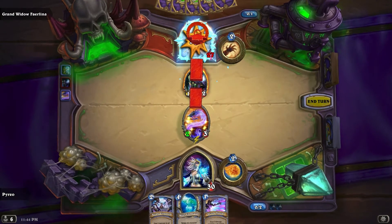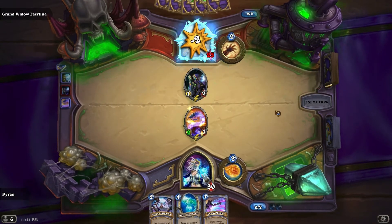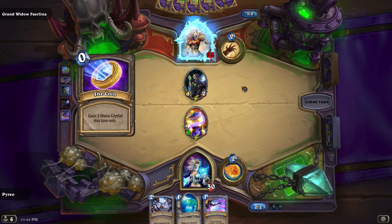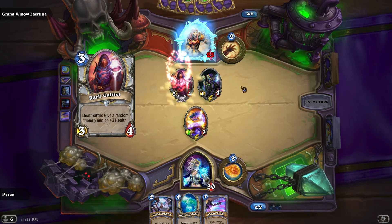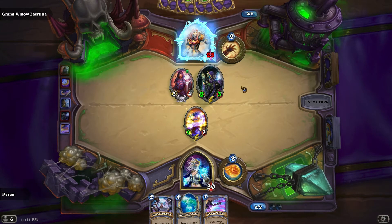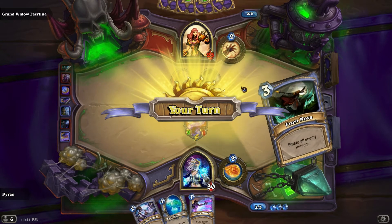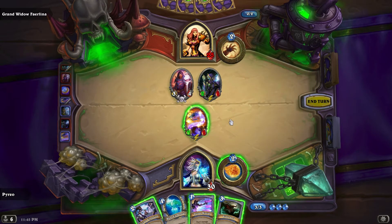That's all there is to it — you just gun after her and hope that you attack her faster than she attacks you. We have a coin that gives a random friendly minion plus three health. Great.